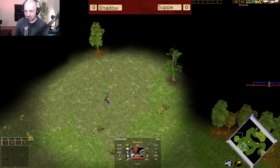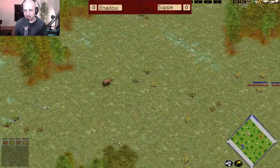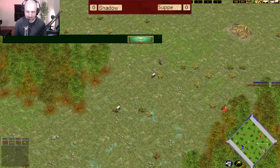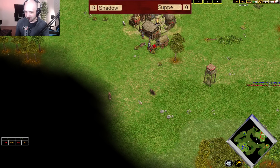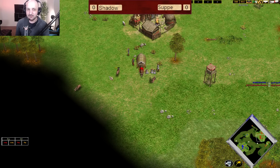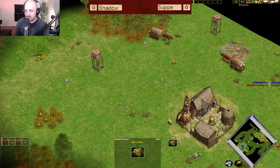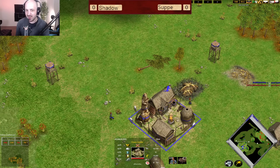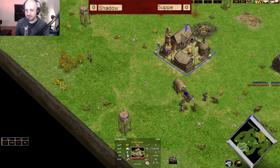Soup is trying to figure out where everything is. If we take a quick look at the map, it looks like it is an incredibly low hunt Competitive Mega Random. Both players are going to be very safe in the early game. This is going to favor Shadow Facts quite significantly - he's not going to be on some outside hunt. There's no food really to push off apart from the berries. There's not going to be any resources for Soup to get an advantage on in the early game.